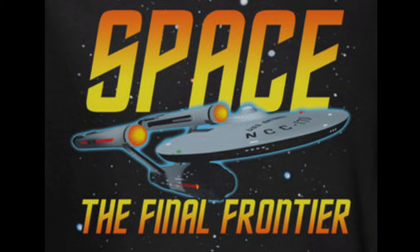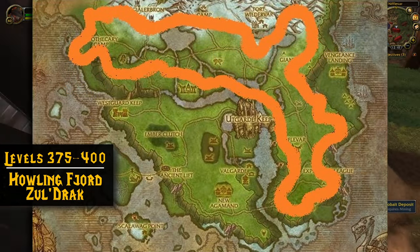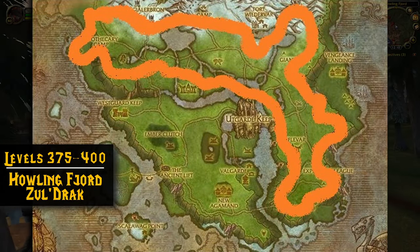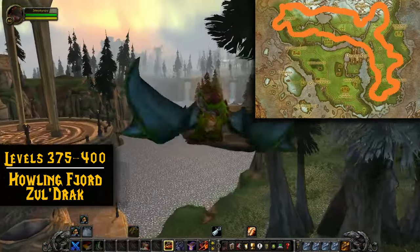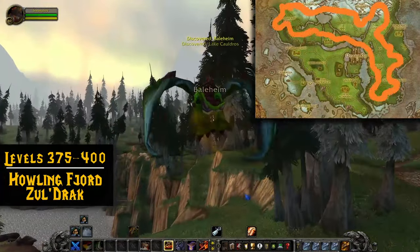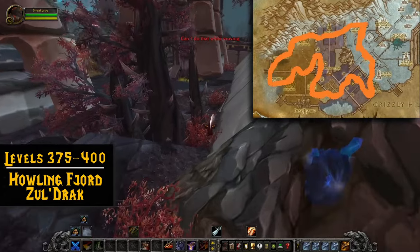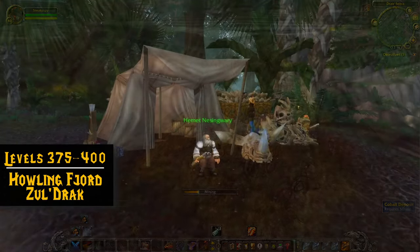Northrend — we finally made it to some new content! At 375 you can move on to the Howling Fjord and start mining Cobalt. You can technically make the move at 350, but you won't be able to take advantage of the rich Cobalt nodes until you're 375, so that makes 375 the perfect level to hit up the Howling Fjord. The path I like to take is along the top right portion of the zone, and at this point it's such a relief to get to Northrend that these levels just fly by. You can actually take rich Cobalt all the way to 450, though I wouldn't recommend it as Saronite is usually worth a lot more. Another good zone for rich Cobalt is Zul'Drak — most nodes are located in the middle of the zone, and it actually has more rich Cobalt than Howling Fjord, making it a solid upgrade once you hit 375.